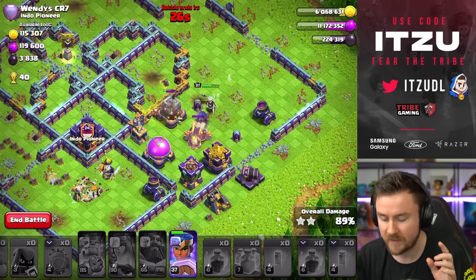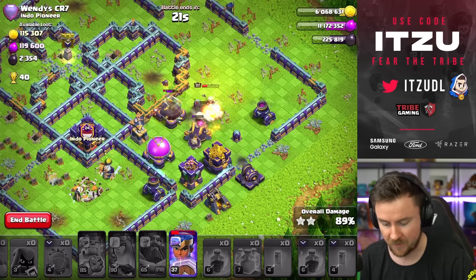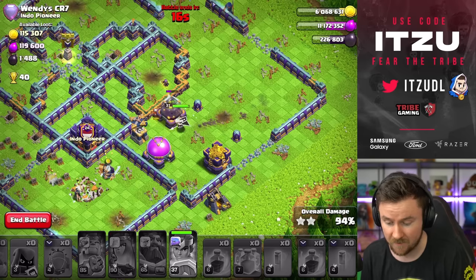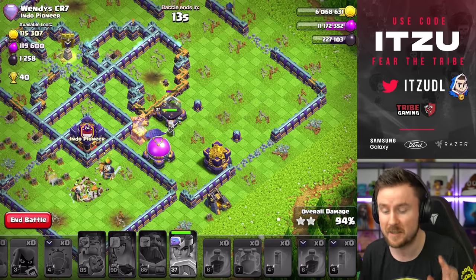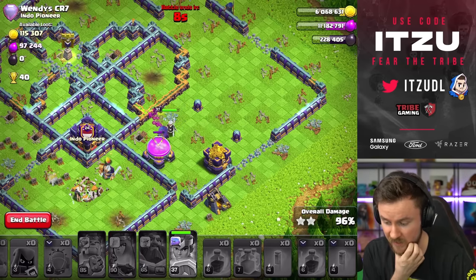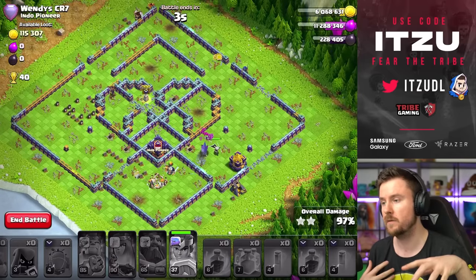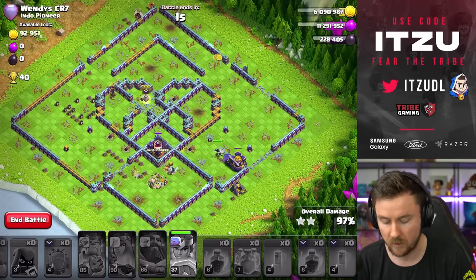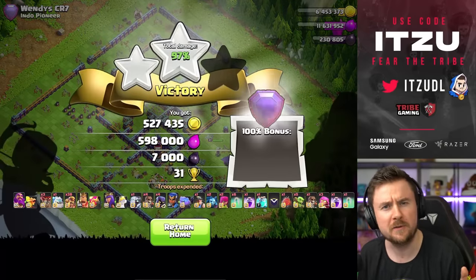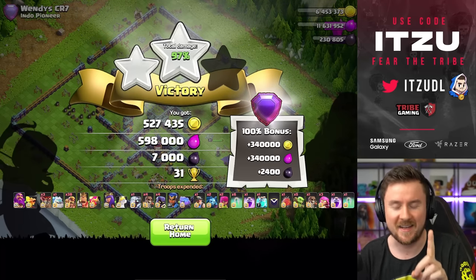Super archer blimp strategies are always close on time. Think carefully about when to use the royal champ ability — best to use it once the scattershot is down so she can one-shot remaining defenses. Time is ticking and we don't have any more cleanup troops — another time fail! But that's essentially the approach: you just need to be a little quicker. One option — don't talk during the attack and you might be faster!